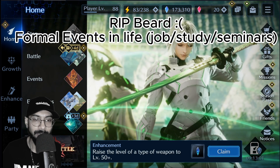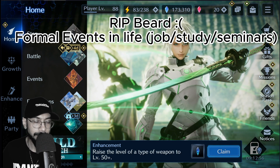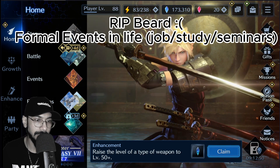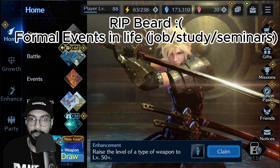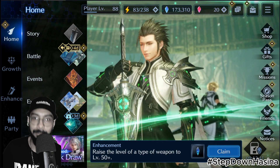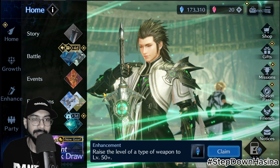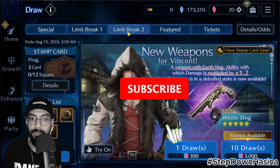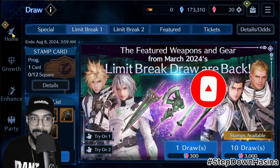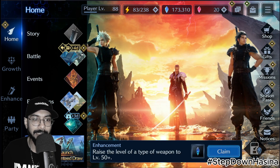Hello everyone, this is Ron, welcome to another Final Fantasy 7 Ever Crisis video. I hope you guys are doing totally amazing. In today's video we are going to do a couple of things: first, I'm going to show you how to activate the gift codes that they have recently released, and then we are going to talk about the latest returned limit break banner. I'm going to share my opinions on whether you should pull or skip this banner.